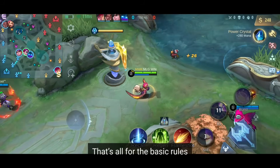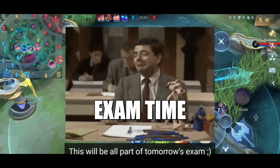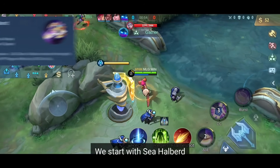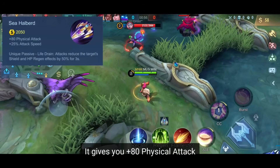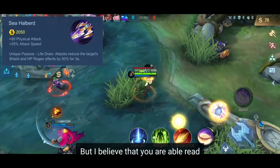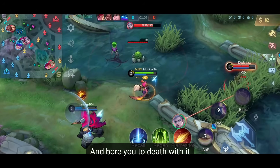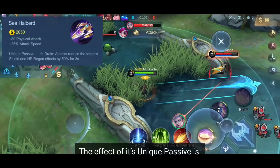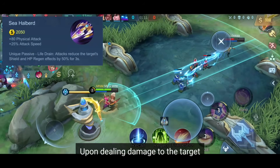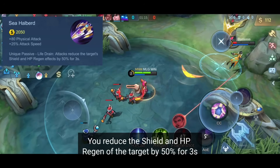That's all for the basic rules. This will be all part of tomorrow's exam, as well as all of the effects of all physical items. We start with Seahalbert. It gives you +80 physical attack and +25% attack speed. The effect of its unique passive is: upon dealing damage to the target, you reduce the shield and HP regen of that target by 50% for 3 seconds.